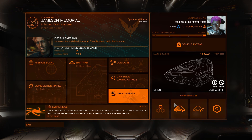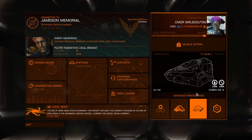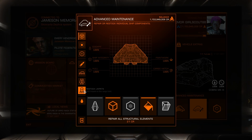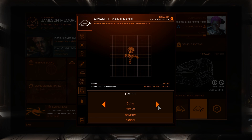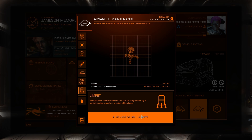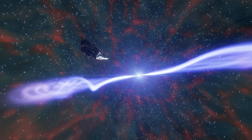Grab your bullets, repairs and limpets, and then zoom over to a nav beacon or a high resource extraction site. I say high resource because that has police that you can use to help murder your pirates. If you are fairly confident in your skills, you can head to a Hazres, but just be aware everything there will want to kill you.